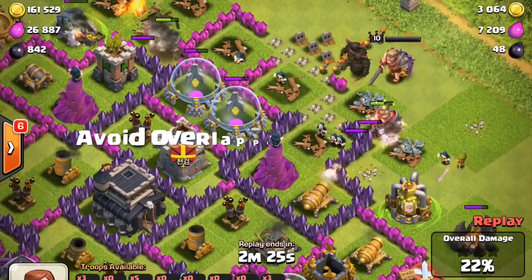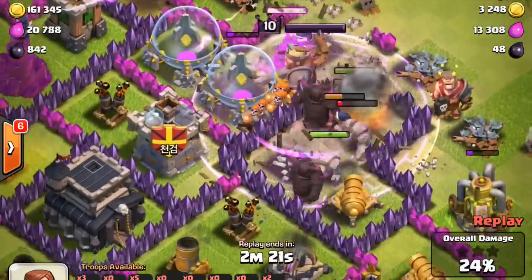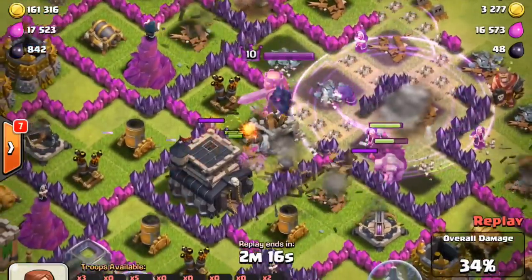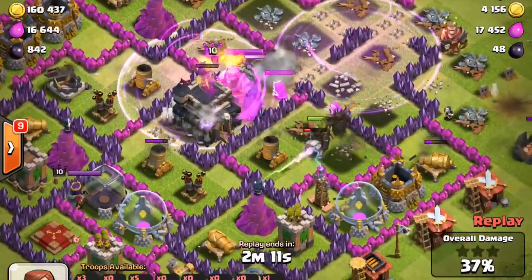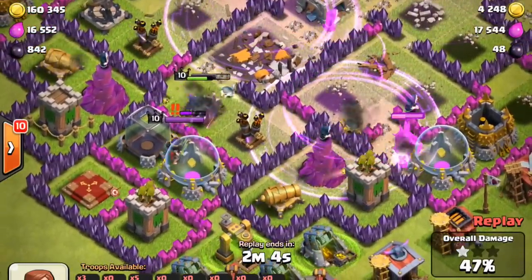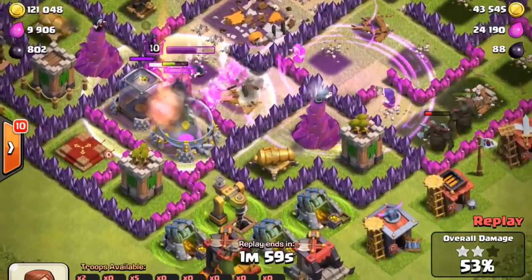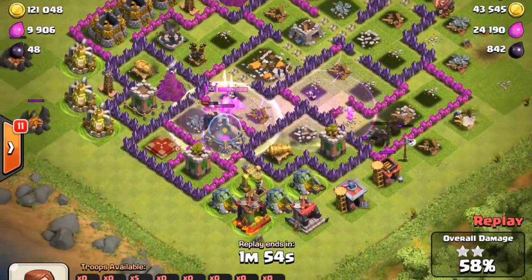Here comes the first tip with this Town Hall 8 on Town Hall 9 Go Wipe: avoid overlapping the rage spells. The first and most obvious reason is that rage spells don't stack — two rage spells on top of each other don't cause your units to do double the damage. Also, you want to cover as much of the battlefield as you can with those rage spells. Also, the Barbarian King's Iron Fist is a type of rage spell. It does not stack with dropped rage spells, so ideally you'll activate it while he's outside the radius of a rage spell.